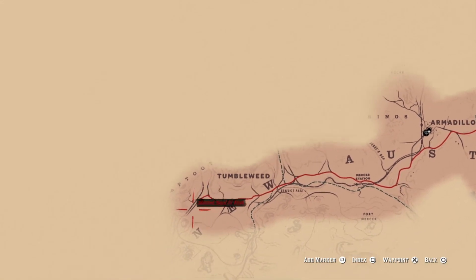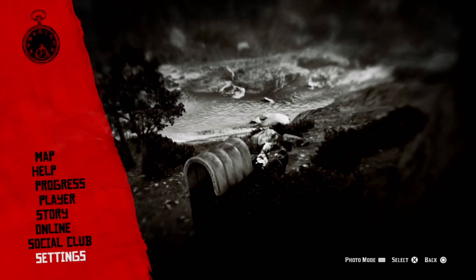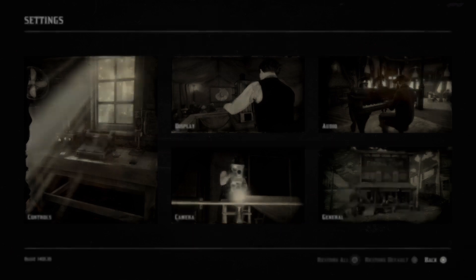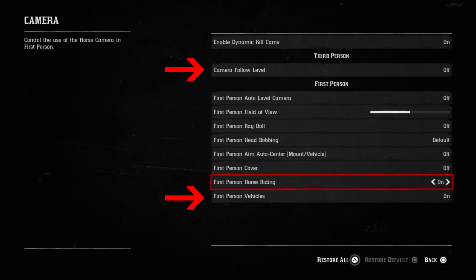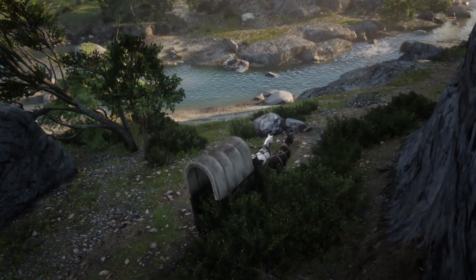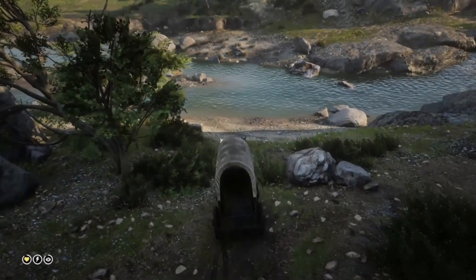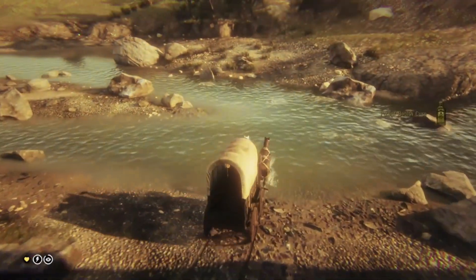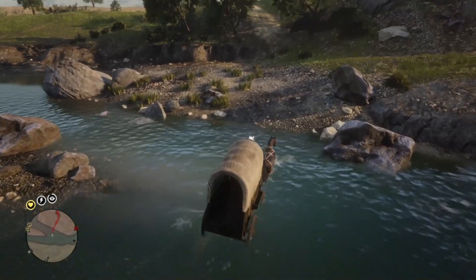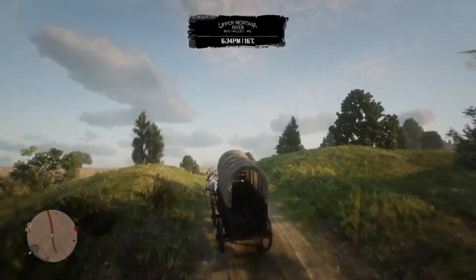We're going really far out west, further than Tumbleweed. Here's a quick look at the camera settings I used — these two I have marked. I've been switching them off and it's worked out alright. Let's get underway — just gonna make sure I get my core and bar goals so I'm prepared for the lawmen who are surely going to hit me once I get going.